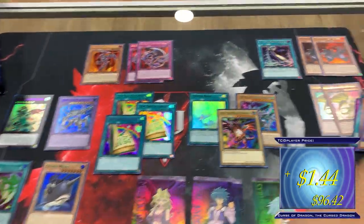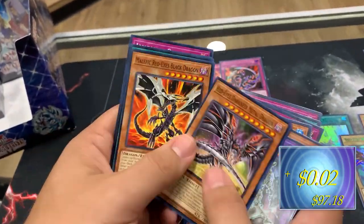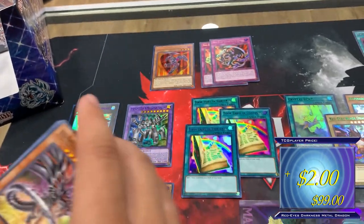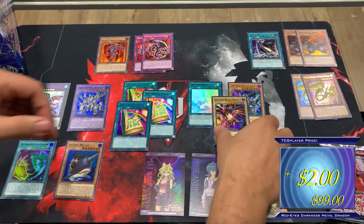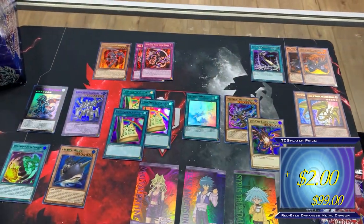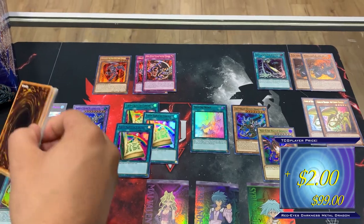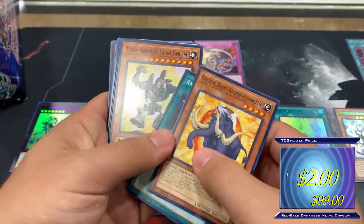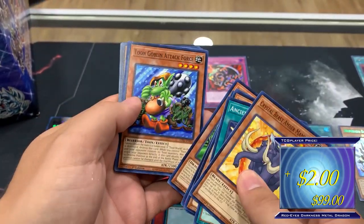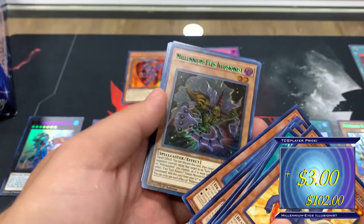Too bad there's not like a black rarity — I guess we've kind of seen that before, but for black dragon that's so cool. The tunes — I can't believe this when I see these tune commons like this. Another one — Malefics are in here, you can make Malefic cards! Amber Mammoth, Catapult, Thousand Eyes Restrict, Parasite Paranoid, Goblin Attack Force, Topaz Tiger, Millennium Eyes Illusionist as an ultra — green for that one.